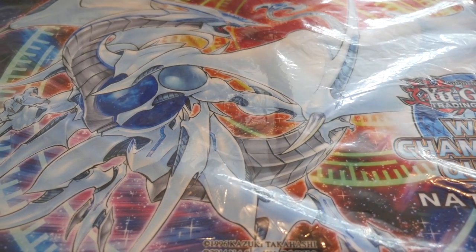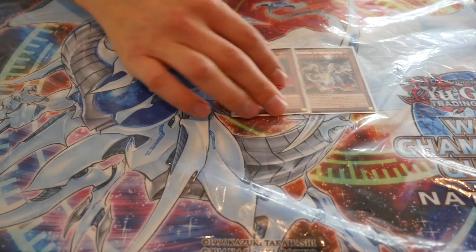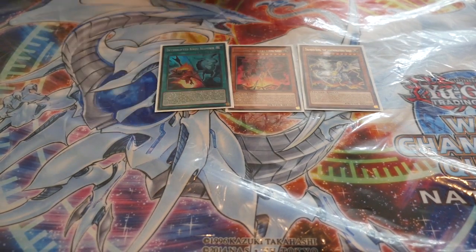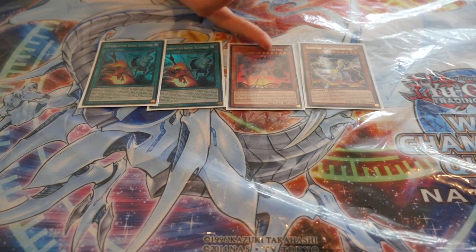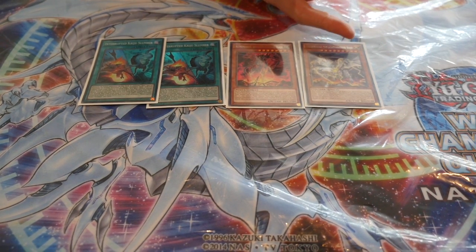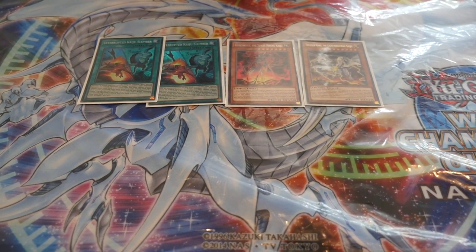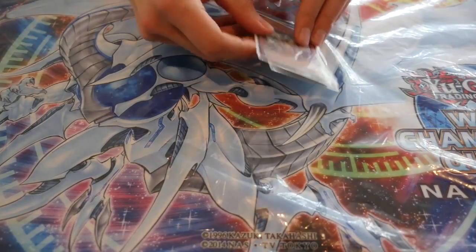Moving on to the side deck — I was playing the Kaiju engine consisting of one Thunder King, one Gameciel, and two Kaiju Slumber. I went with these two because Thunder King is an Earth, great for triggering Lithosagym, and Gameciel is level 9, great for getting your Rank 9s. Combined with the Dogoran I was already playing, this was just the right amount, and it did come up a few times and really put in some work.